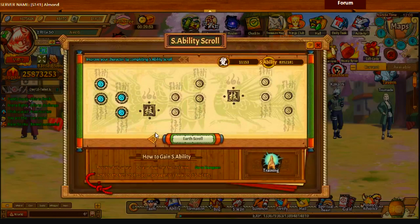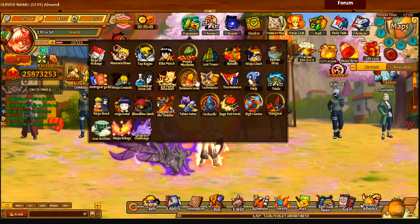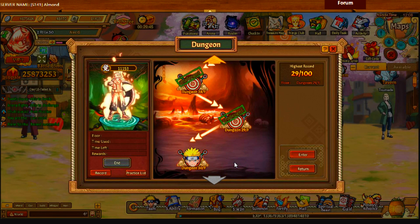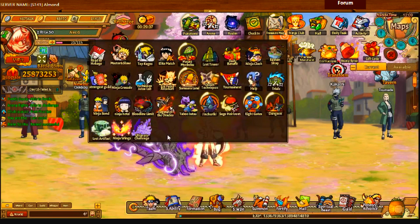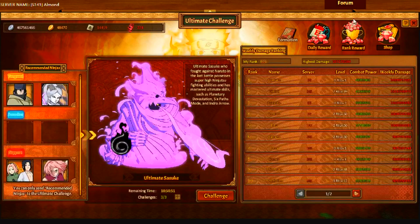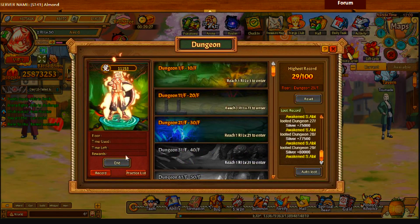I'm really close to getting the newest ability too. I'm currently stuck at level 30. I think it's Modern Nobito — they're a pain in the ass. And of course I need Evangor to do that, so since I don't have anything right now I won't be able to do it because Orochimaru just doesn't last.